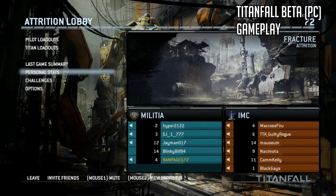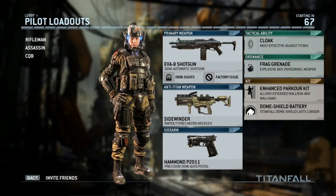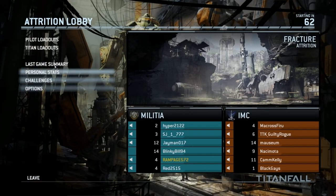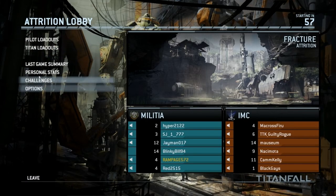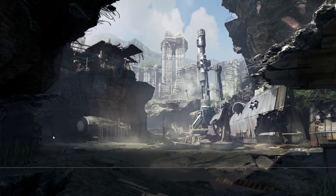Hey, what's going on guys, my name is Rampage and this will be my Titanfall beta first impressions. Now, as you can see, for some reason when you go to pilot loadouts or titan loadouts there are no custom slots, but when you actually get into the game there are custom slots. I'm not too sure what's going on there, because you can't actually create a loadout while you're waiting for the game to load. I'm just going to outline some of the PC-specific issues that I've found with the Titanfall beta.